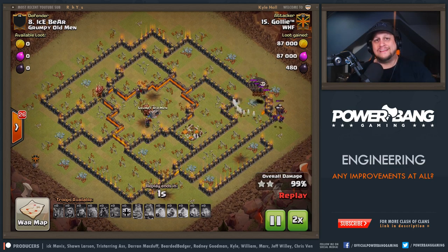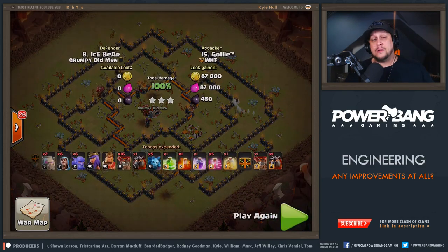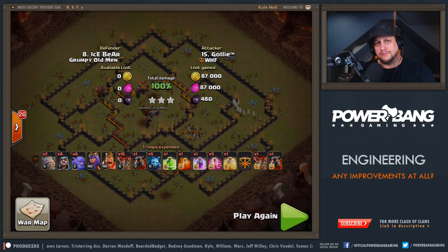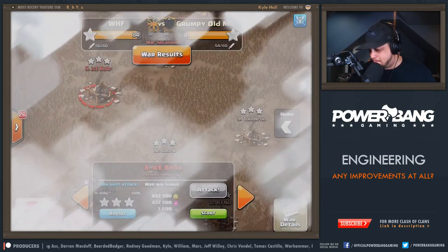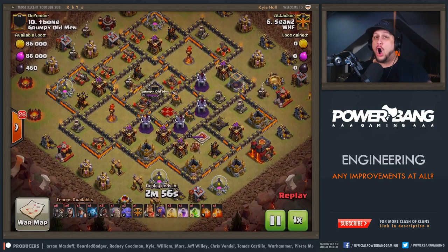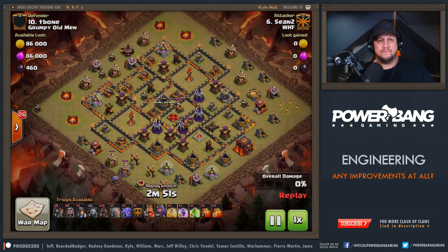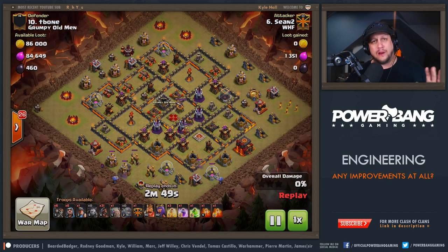When you build your bases, separate those Infernos — not only out of the same compartment, but make sure that a connected Jump Spell can't provide access to both Infernos. Give them one, not both. Next up we're going to take a look at number 10, T-Bone. Sean Too is going to be hitting this one. Hogs are the method prescribed — 31 of them — and not only that, he's got a Surgical Miner for the end. I really like that on this base.